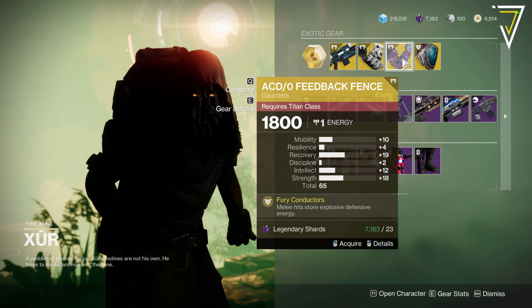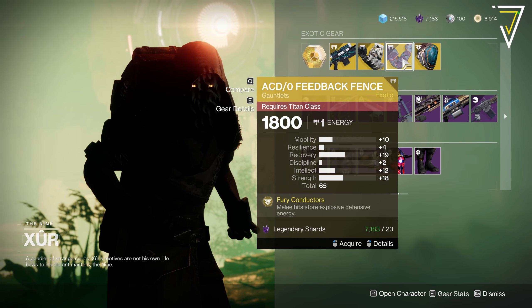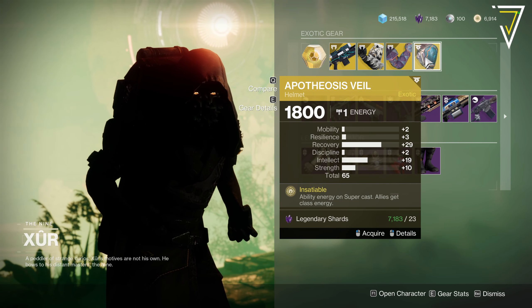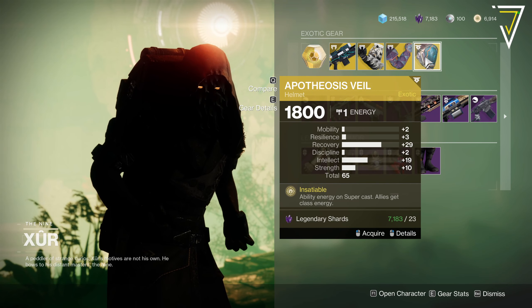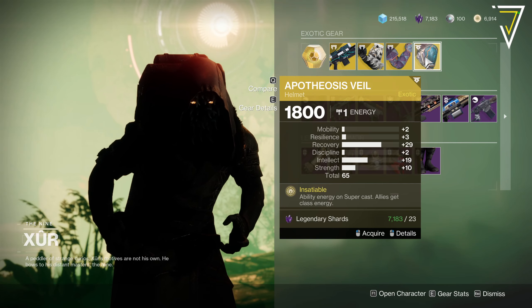We've got the Feedback Fences, also 23 shards. These are 65 though, with 19 on recovery and 18 on strength. The melee hits store explosive defensive energy. Then we have Apotheosis Veil, 65 with a juicy 29 on recovery — look at that. Ability energy on super cast, allies get class energy.